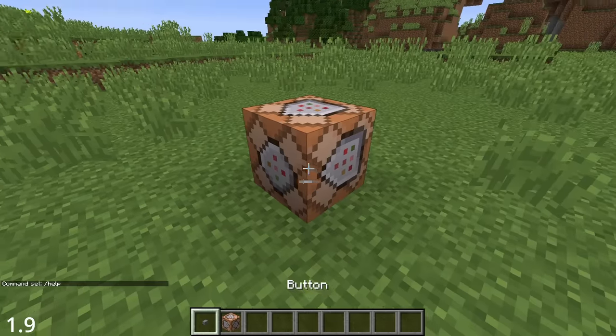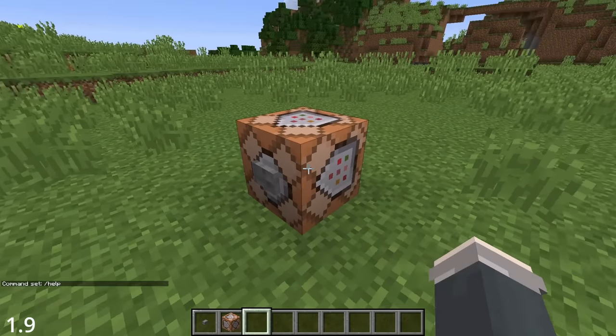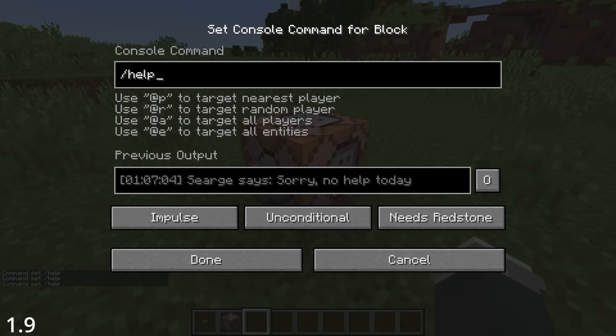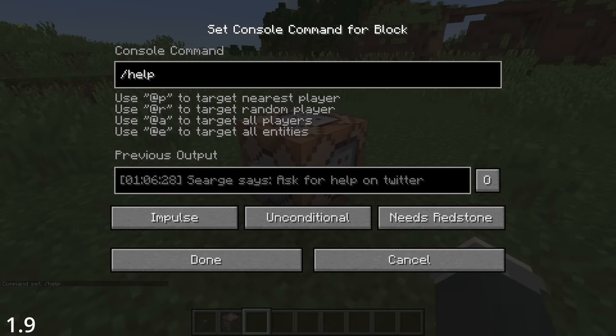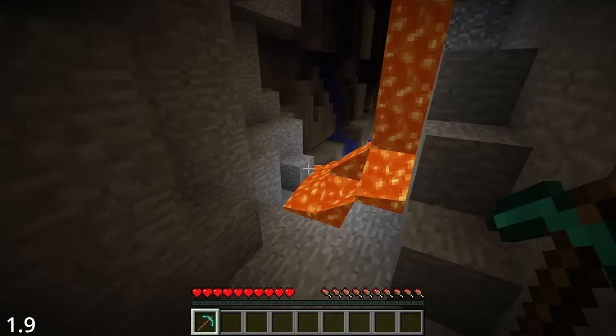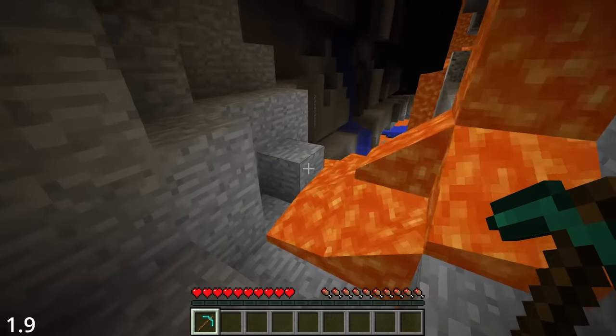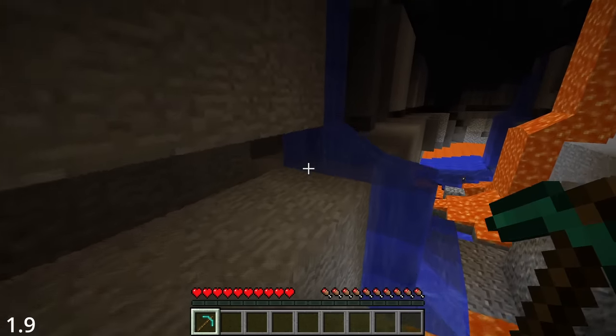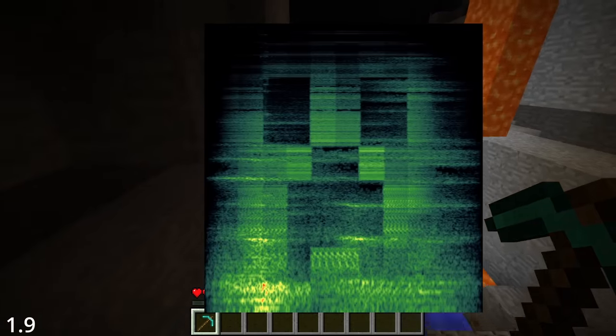Running the command /help in a command block would return a funny easter egg message to its users, such as 'sorry no help today' or 'ask for help on Twitter.' That's the new cave sound 14 — another one for the horrifying collection, but this time with a special easter egg. Running it through a spectrogram and visualizing the audio reveals a secret creeper face. Very spooky.